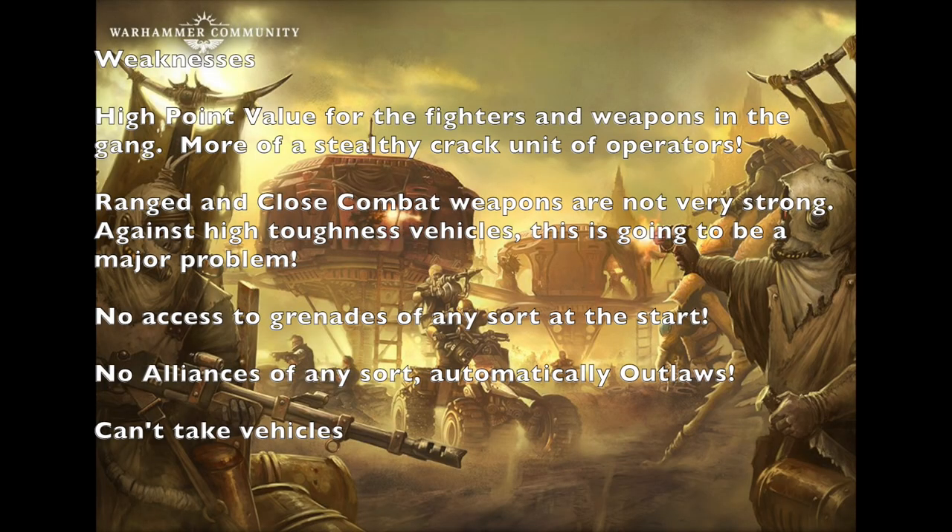Now let's talk about the weaknesses of an Ashwaste Nomad gang. First of all, they have pretty high point values for the fighters as well as the weapons this gang uses, which means your Ashwaste Nomad gang is not going to be very large — actually quite small compared to a lot of starting gangs. Think of your Ashwaste gang as less of a gang and more like a crack unit of stealthy special forces operators. They use a lot of stealth to achieve their objectives, and if they get outnumbered quickly, it could fall apart fast.